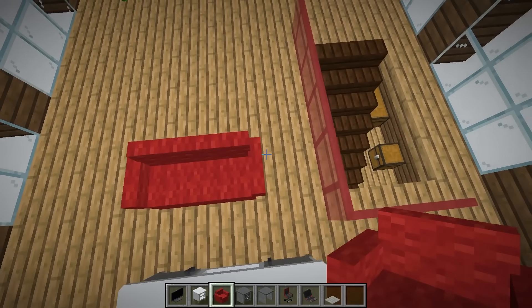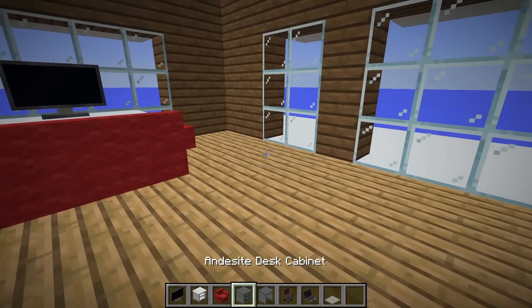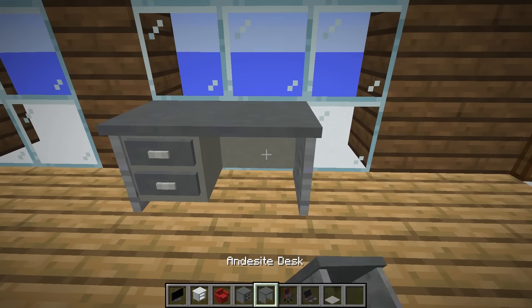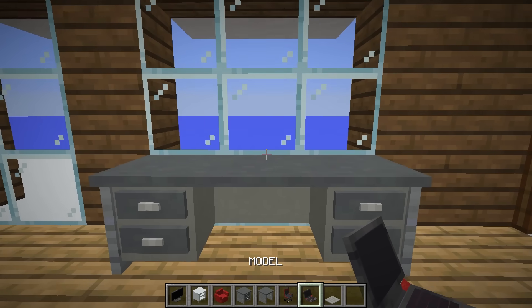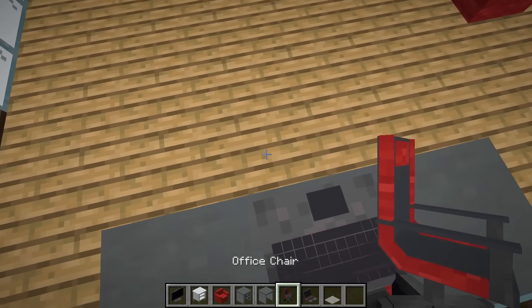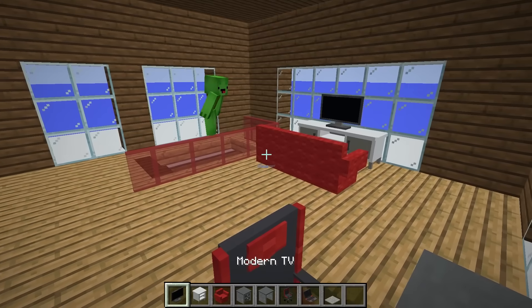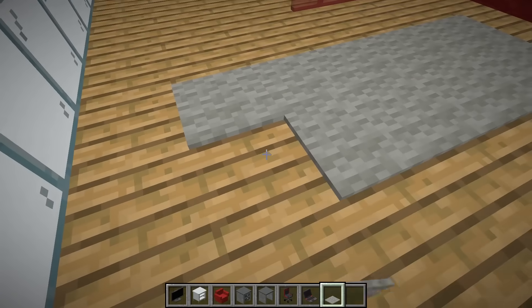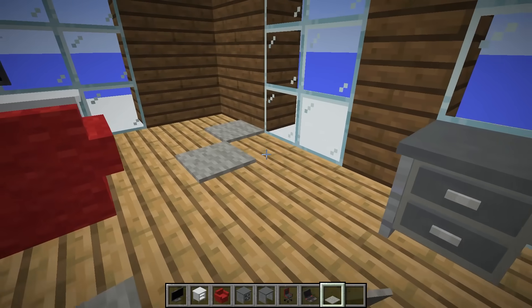And of course we'll need a sofa to sit on. How about a gaming PC over here? That'll be fun, don't you think? Oh yeah! And can't forget the chair. That's better. Next, I think I'll place some carpet here, like this. A carpet always ties the room together.